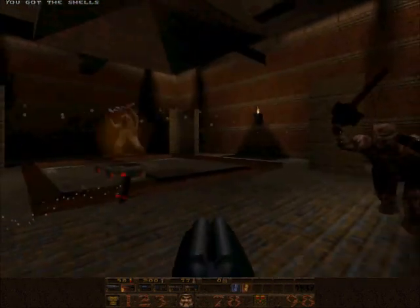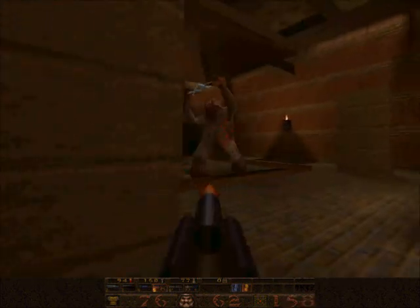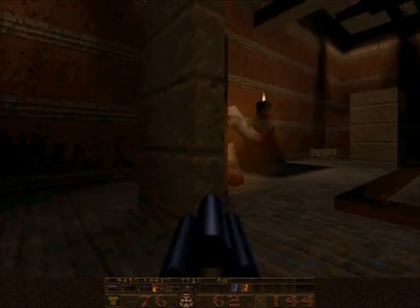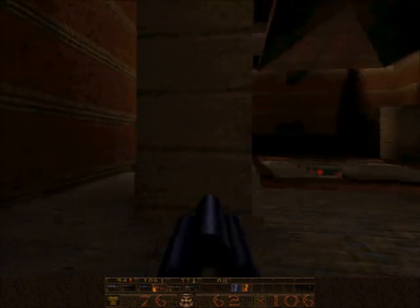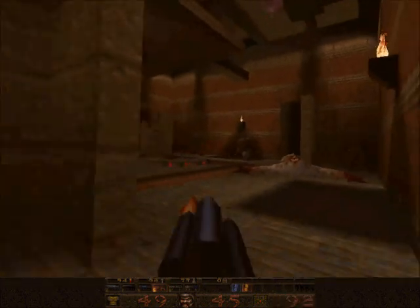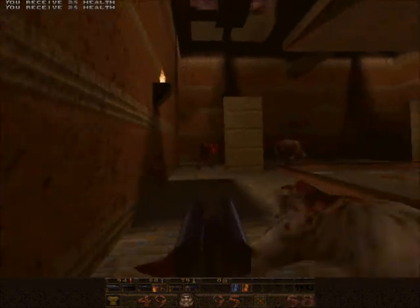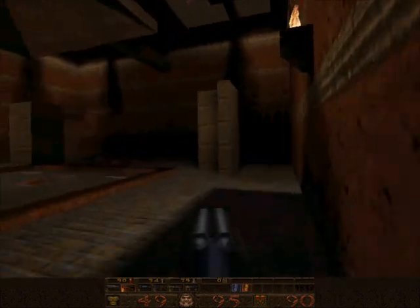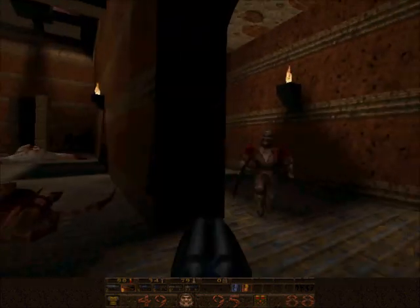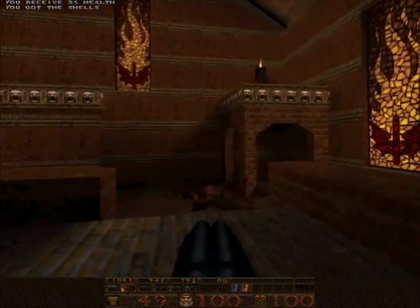Oh shoot, I walked into the teleporter. And here's the frustrating part that I was talking about, cause there's a Shambler. Well, I'll go back to that secret in a moment. It's very unfortunate that I screwed that up because there was a quad damage up there, and that's the whole point. This part would've been easy with the quad damage. I'll have to find something to use the quad damage on — I don't wanna waste it. It's so frustrating, I knew it was gonna be frustrating. I accidentally backpedaled into the teleporter. Wasted my brand new armor.